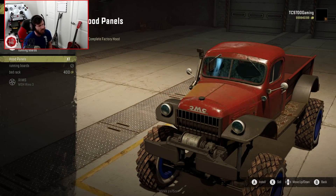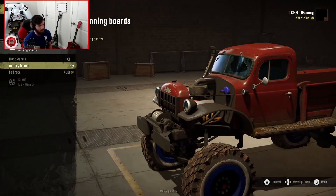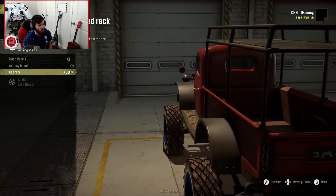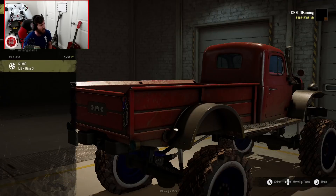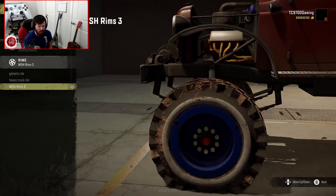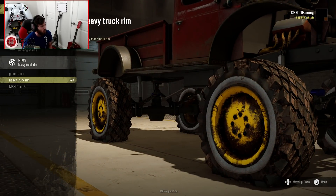You have hood panels — you can take those off if you so desire and expose the engine, which is really, really cool. You can also take those running boards off if you really want to, but I think they actually look pretty good. You can throw a bed rack on there for some extended usability in a campaign session. For wheels, you have a generic wheel, a heavy truck wheel, and MSH RIMS 3 — those have definitely been replaced. The heavy machinery wheels are really, really cool.